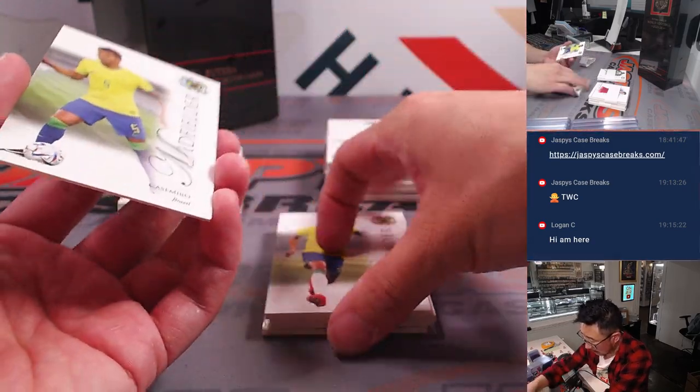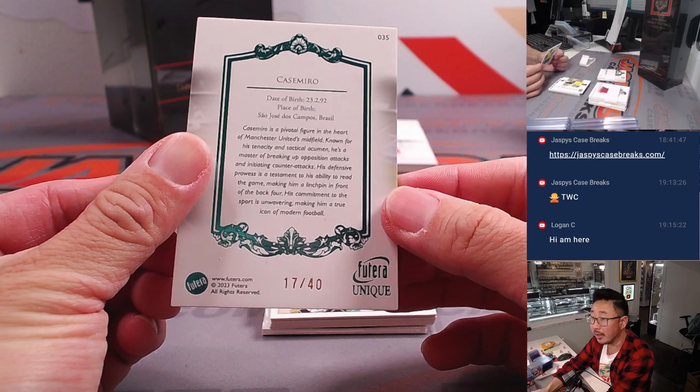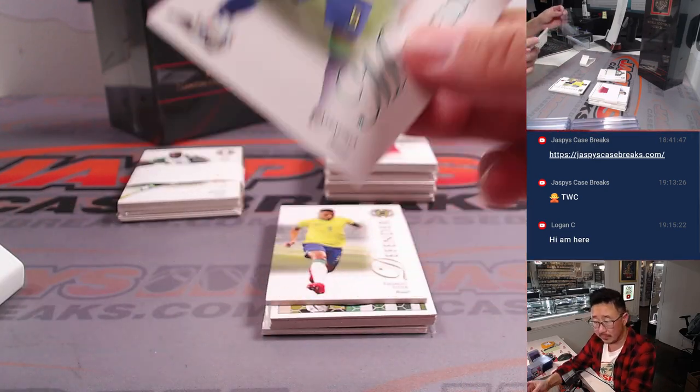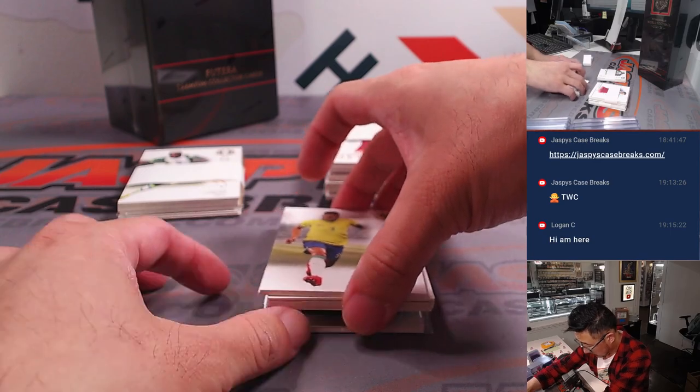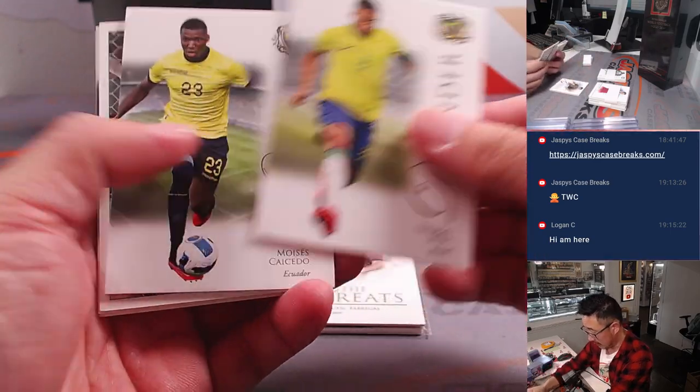I think the hit is on the bottom. There's a Casemiro here, 17 out of 40 — that'll be for letter C, Tristan. We've got Thiago — I think he should be ready to come back for Liverpool.